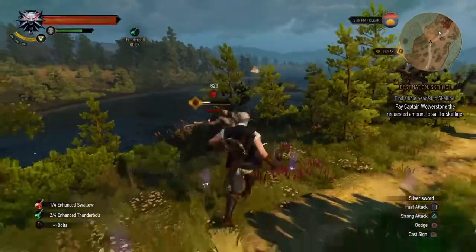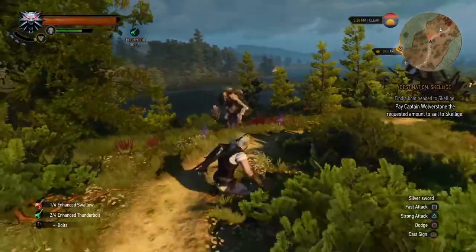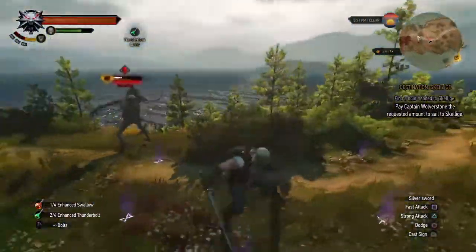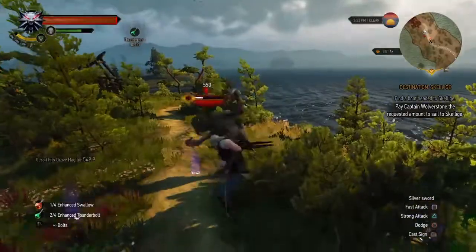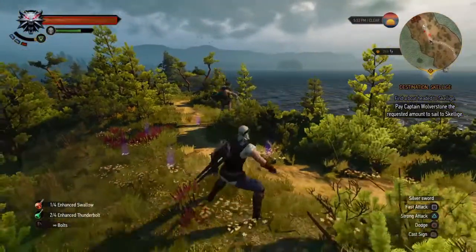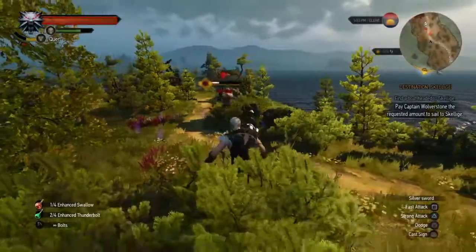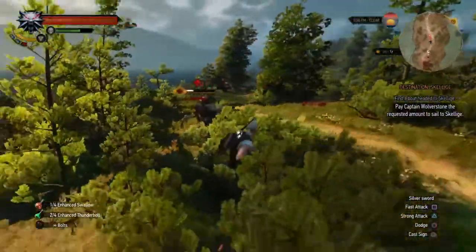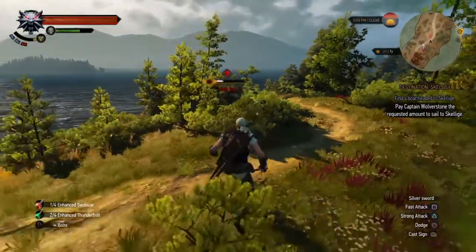Also very important: know what works and what doesn't. For example, here I'm showcasing how Yrden does not manage to slow the Hag, although it's at 40% less intensity. So I should not be using Yrden here. Axii, for example, can slow her down — so I should be using Axii, or not using a sign at all since the effects are so meager. Just keep your stamina for Quen.